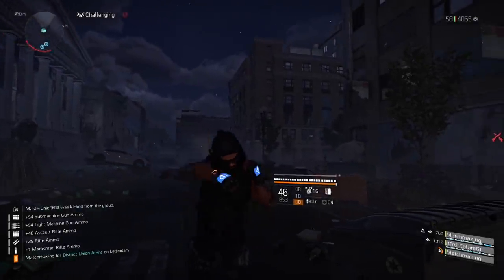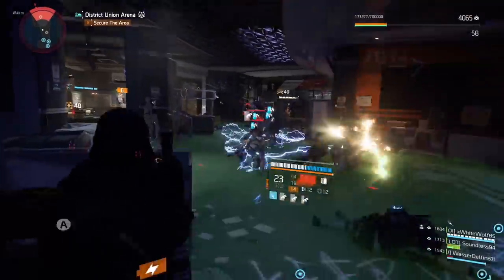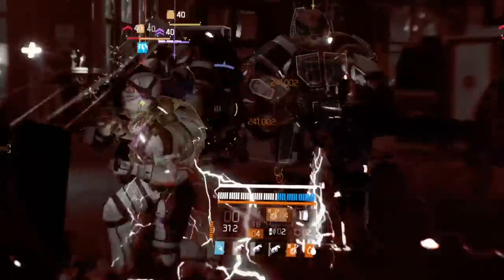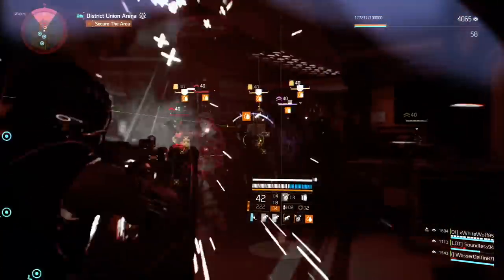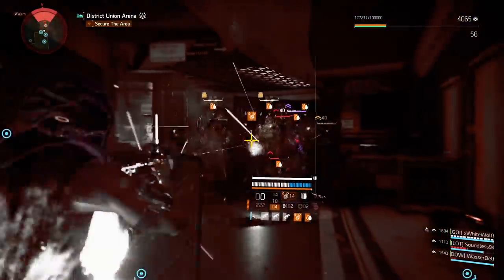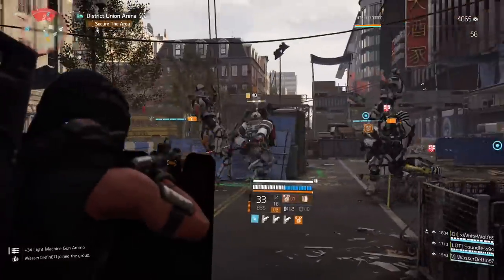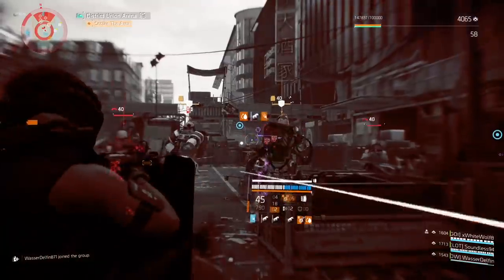Hello my beautiful bastards, butchers in the building as usual with another crazy Division 2 build video. Today you're gonna see how 500% shield health regen looks like in the game. Basically you're gonna be unkillable, untouchable — a walking god. It's absolutely ridiculous and actually you have a couple ways how to build this ridiculous build.